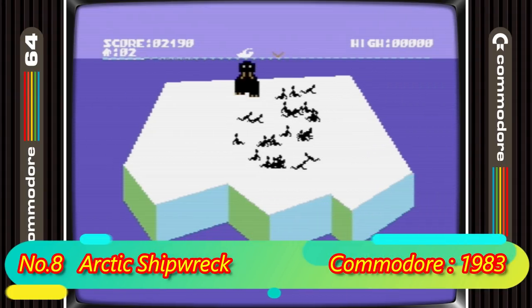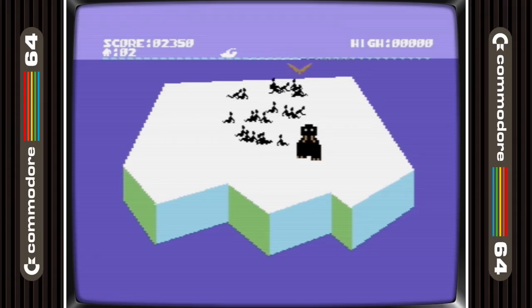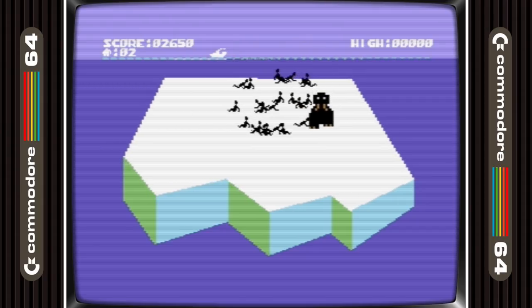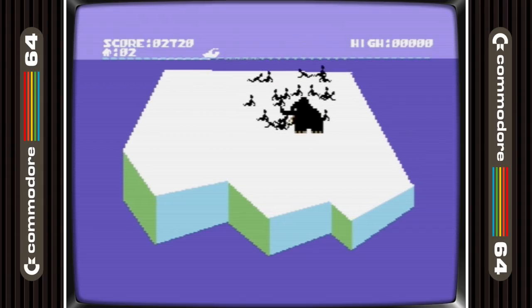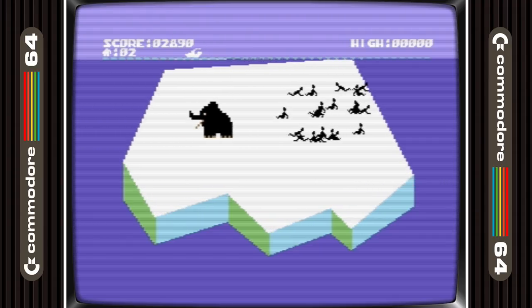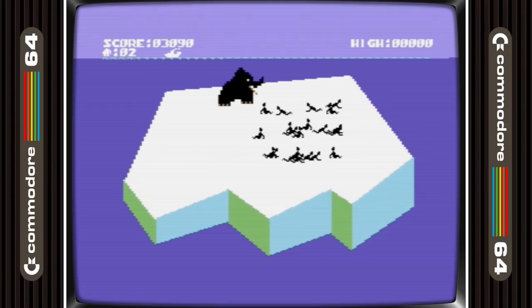8th place is taken by Arctic Shipwreck. This is an early game from Commodore and as with a lot of games from that software house it's basic — like really basic. But also like most Commodore games, the emphasis is on unique gameplay, and this definitely has that. It's a super fun balancing game where you play the part of a woolly mammoth trying to balance an iceberg full of shipwreck survivors until help comes.